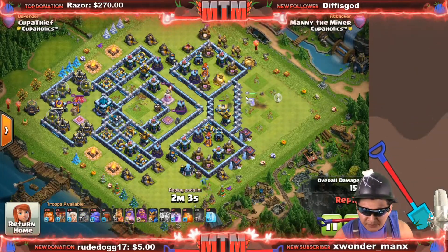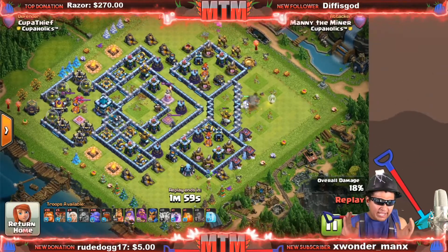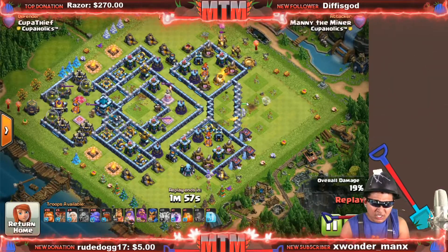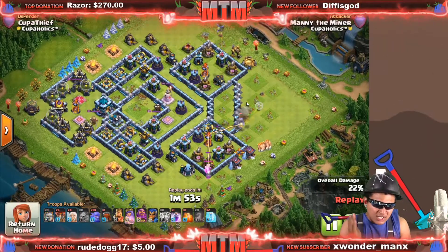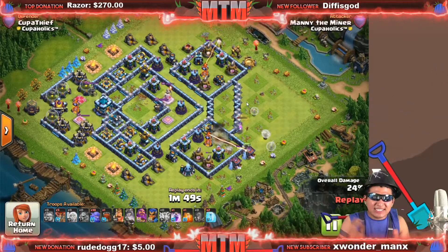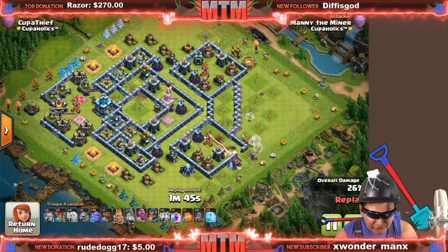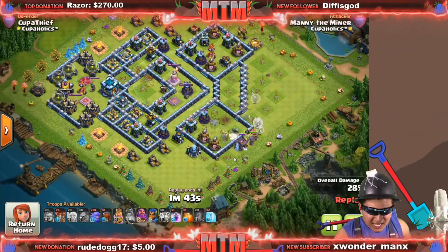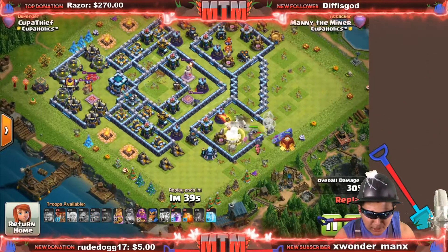So I started my raid with a queen walk, but I only have one rage on this composition. I had to think about where to walk so I don't have to use that rage. I found the best spot at three o'clock, but I was such a dummy — I had only deployed one healer on the queen and was forced to use my ability early.